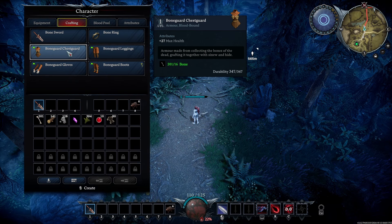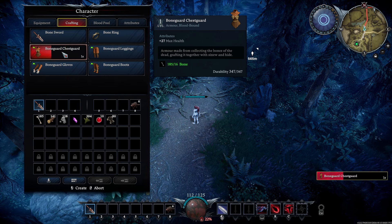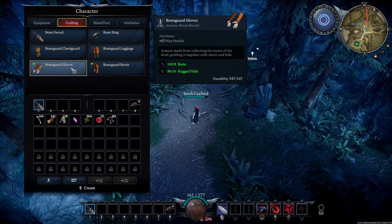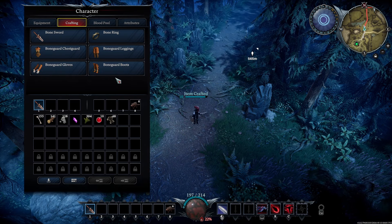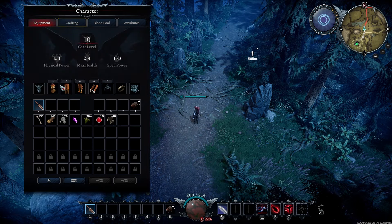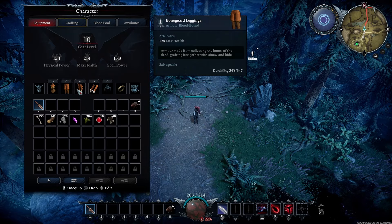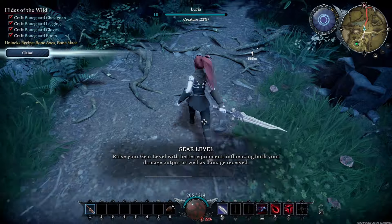We're going to make the chest. We have enough to make the leggings, the gloves, and the boots. Because we cranked up that rate it goes pretty fast. Now you'll notice when we hit Tab again, it automatically put it into our inventory and dressed us for us.